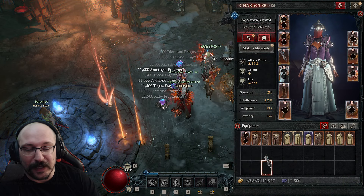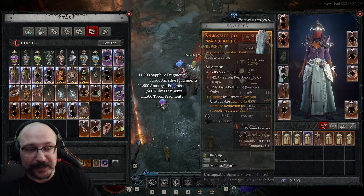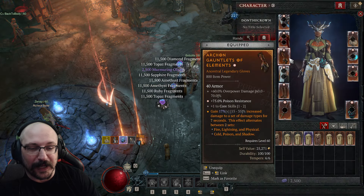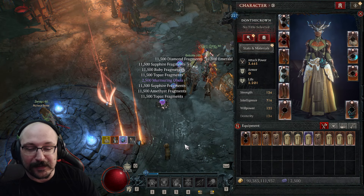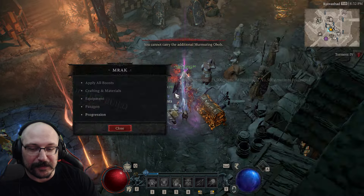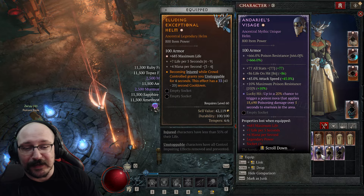If you find a nice piece — like this pair of gloves — you obviously can't put it in your inventory because that'll get reset. What you'll do instead is put it into your stash. That's really important: anything you want to keep needs to go in the stash. Anything left in your inventory — even mythic uniques — is going to get deleted if you don't stash it first.